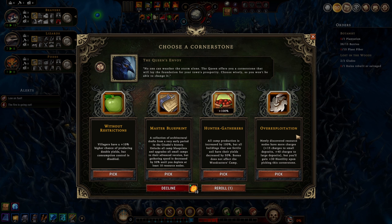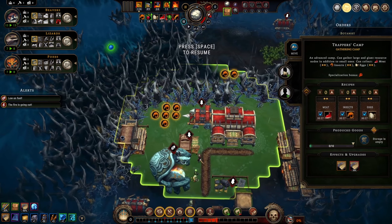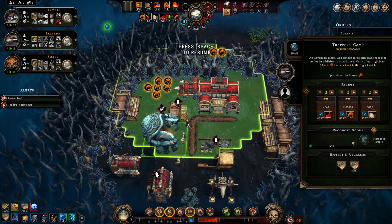Over Exploitation - newly discovered resource nodes have more charges: plus 15 to smaller deposits and plus 40 to large deposits. That's massive, but you gain 30 hostility upon picking this cornerstone - interesting. I think I'd rather take master blueprint here. With Over Exploitation you have to find new ones, then you don't have to explore a whole lot if you find the ones you want. I'll take master blueprint - damn, upgrades to our stuff!